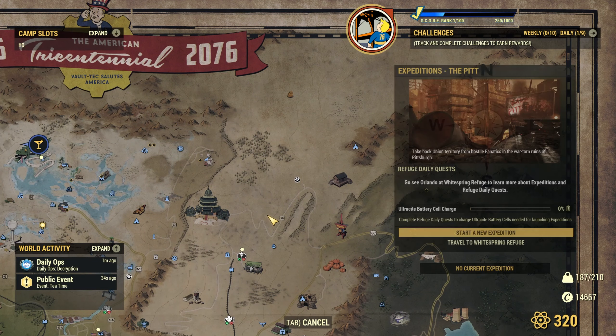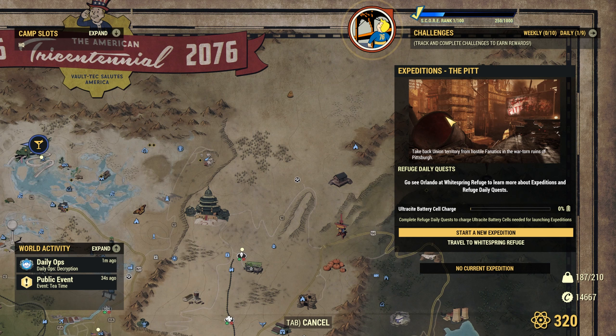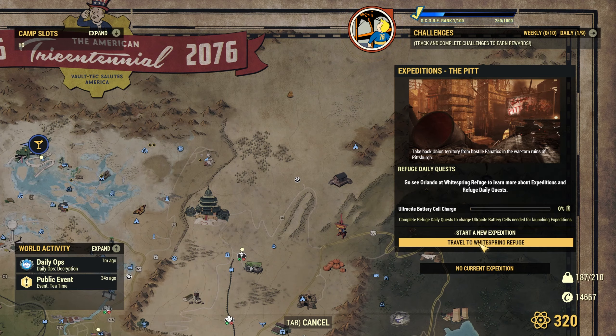Expeditions — when you open the map for the first time after installing the update, you'll see an icon that can be toggled by pressing R. After doing so, it'll show you the two Expeditions that are available to you at the start of the game, along with something about Ultracyte Batteries. Both of these topics will be explained during the story.